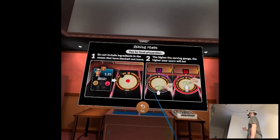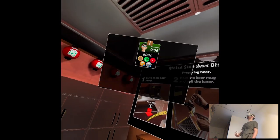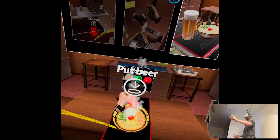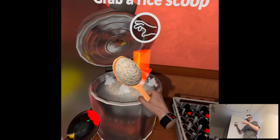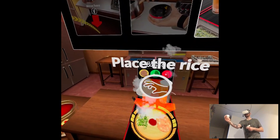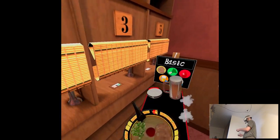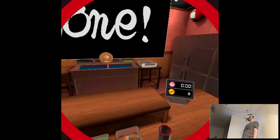Do not include ingredients in the ramen that have blacked out icons. I wanna start the game — or I guess we'll just do the tutorial. Move to the beer server. Serve ramen. Bow down and goodbye. Raise your head and check the texture of the noodles — are you kidding me? Bow the noodles and put them in a white bowl. What's the basic texture? Is it this? Seems like it. Goodbye. I'm learning culture.